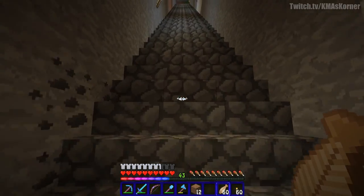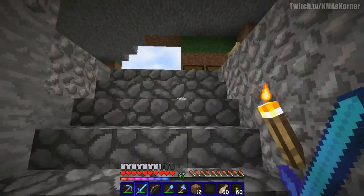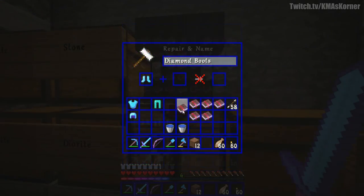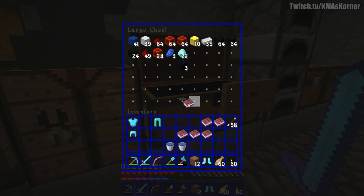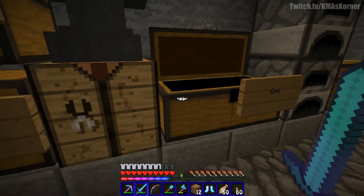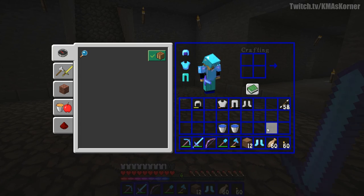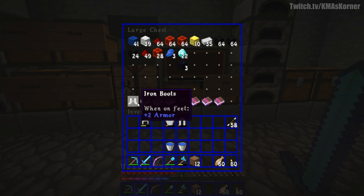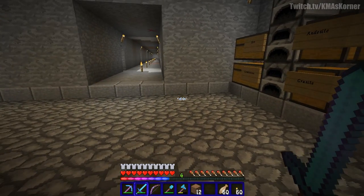I'm going to go and look at the enchantment books we have and see if we can make some good armor. We've run out of levels. So put the extra books in there and I guess we're gonna have to do some fishing and stuff to get some levels. We can get rid of this and throw some of that armor on for now. I'll throw this first set of diamonds armor in there.